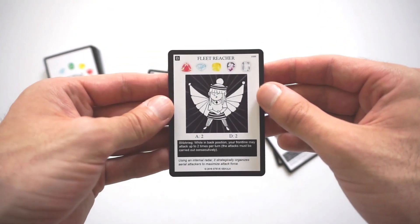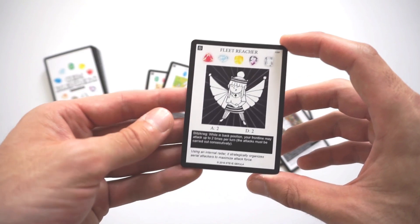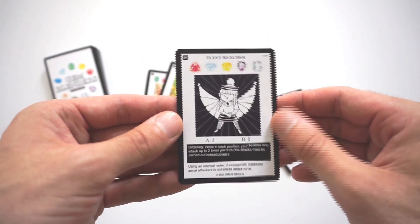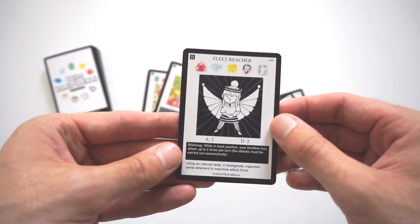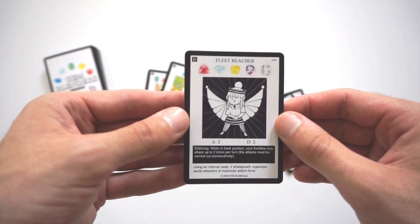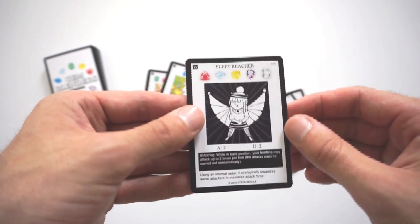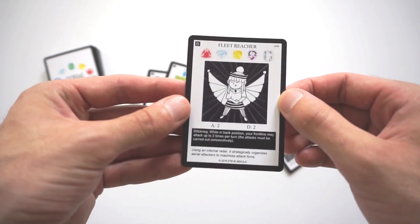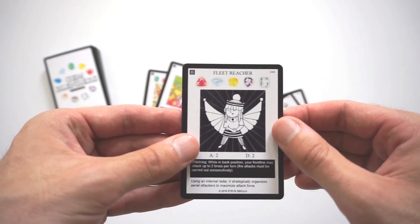This is one of two Level 5 blends that uses a Back Position effect. Fleet Reacher has two Attack and Two Defense, so it's not completely useless on the Frontline, even though a Level 5 blend at 2/2 is not super useful given how many gems you need. But its effect is very good if you're able to pair it with a high attacker — getting those two consecutive attacks is like a Weaponize every turn. Fleet Reacher is definitely someone to consider if you're able to build a deck around it.